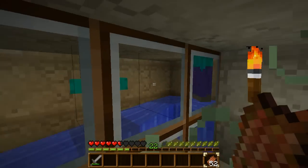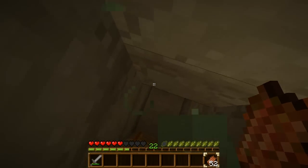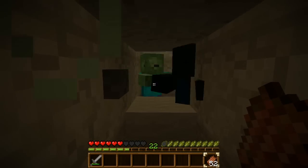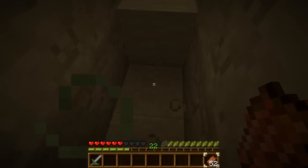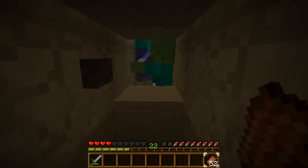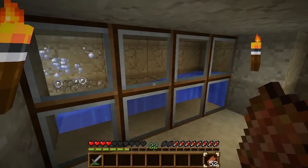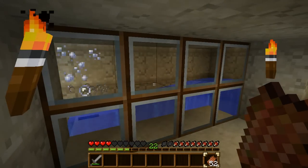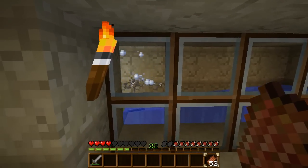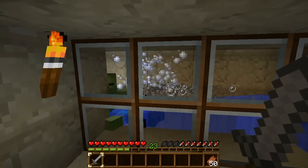And then we'll use it to enchant the diamond pickaxe with level 30 - it seems sufficient. They're just glitchy - they don't actually hit you. But you shouldn't stand over here, because here he hit me. It doesn't happen in single player - it does happen in multiplayer. Very unfortunate. So I'm just going to sit here and wait for a good 10 minutes for them to build up. And then I will be back.